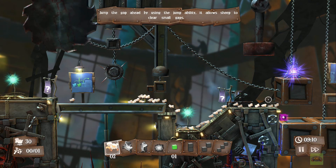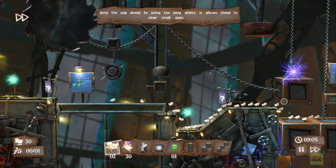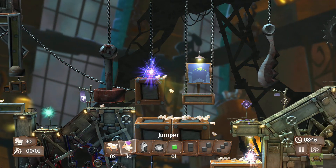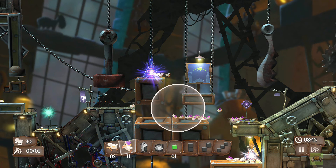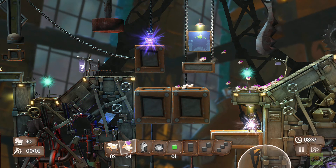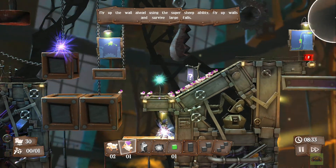The game wears its influence on its sleeve, but that's fine — there's nothing wrong with that. Everything has been influenced by something else. There are some key differences between the two games, but the game does a good job of bringing you into the levels and keeping things very basic. If you look in the lower left, you'll see that they only need one sheep to get to the end of the level, so they take it easy on you at the beginning.